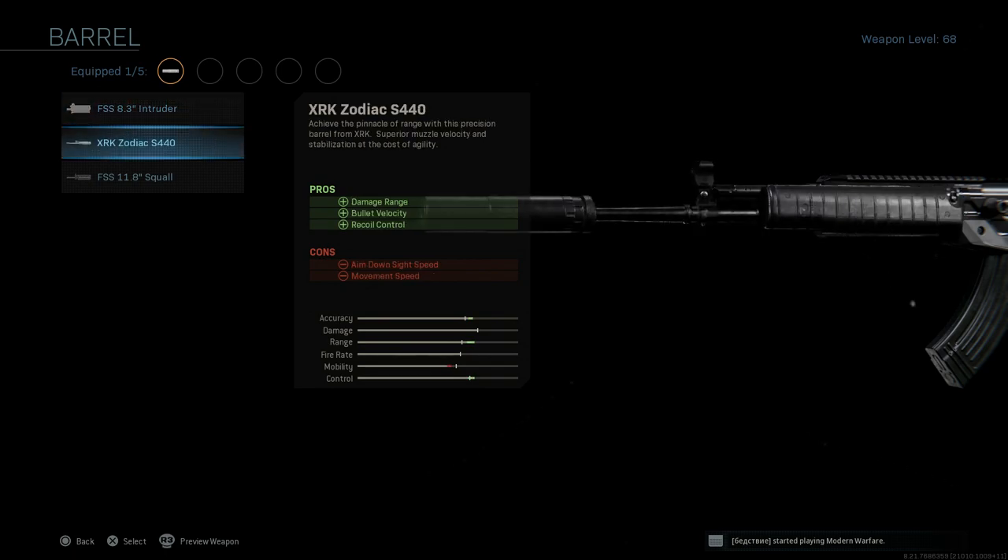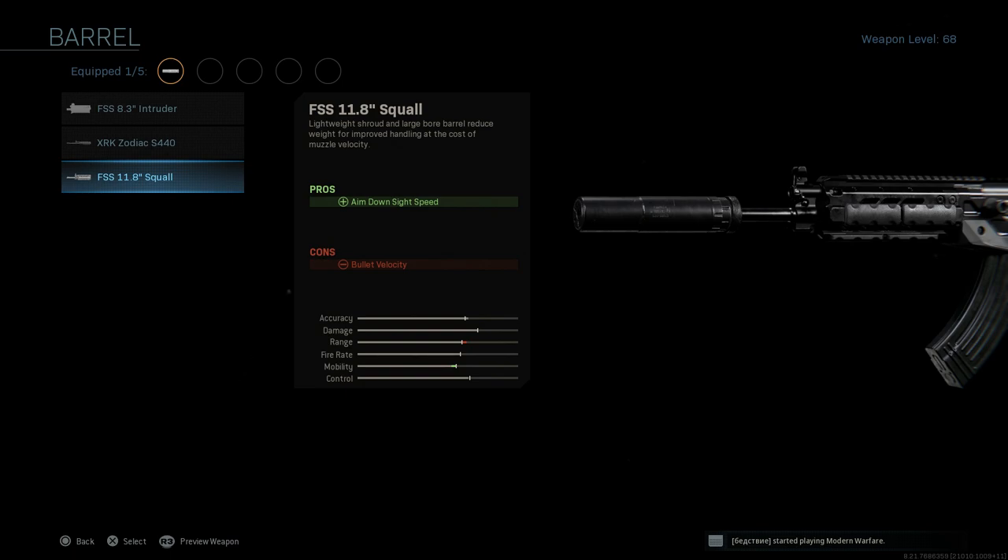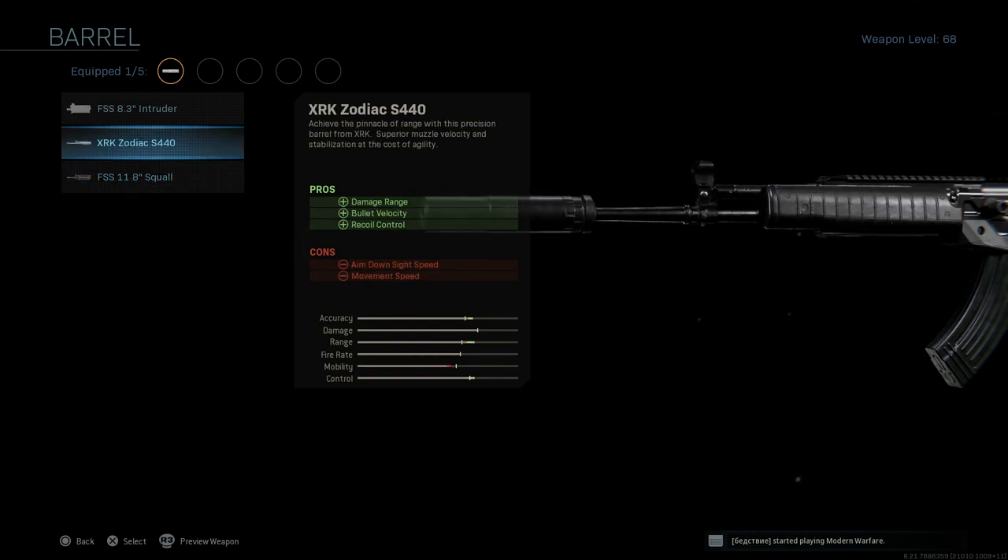Since we're running this in Warzone, we're going to want the XRK Zodiac S440 — the longest barrel. It doesn't give an exact measurement, but comparing it to the 11.8 Squall barrel, it appears to be somewhere around 16 to 20 inches, probably closer to 20. For reference, the real-life Ace 32 comes with a 16.1-inch barrel, and that's the only other version besides the Ace 31 that fires the 7.62x39. The pros here are damage at range, bullet velocity, and recoil control; the cons are ADS speed and movement speed.